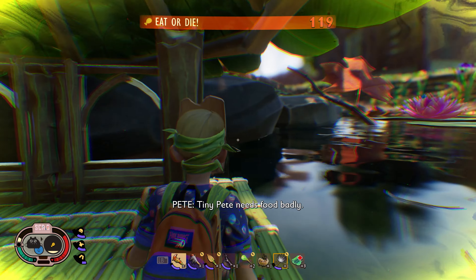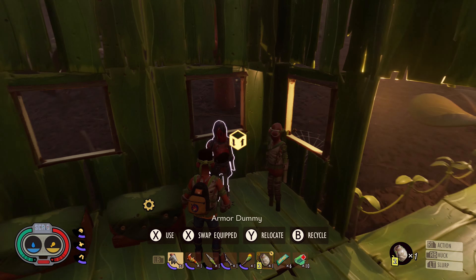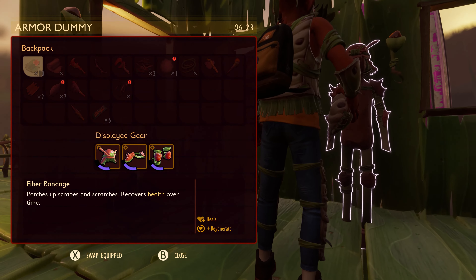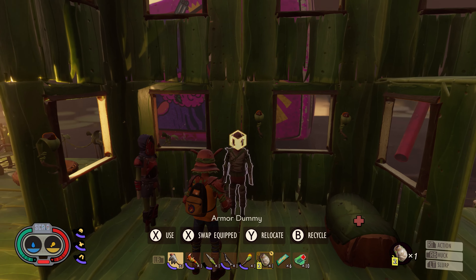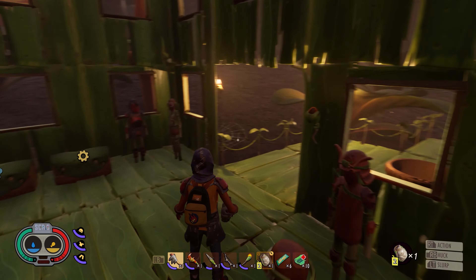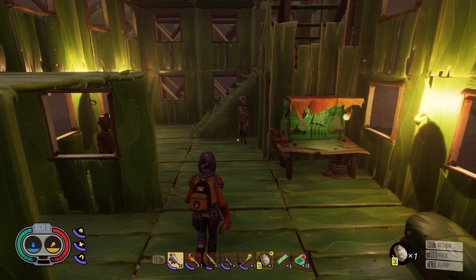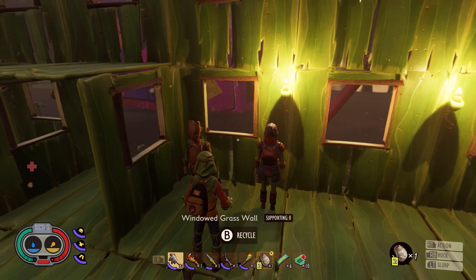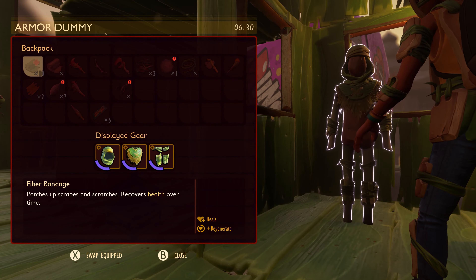Along with making sure that you have enough to drink when you go out, you'll also want to make sure that you have the right armor for your adventures. If you're like me, you love having the armor dummies around to show off your cool sets, but hate the time it takes to remove everything off the dummy to put it on. Well, that's about to change, because now with the click of a button or two, you and the dummy will swap clothes.